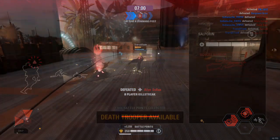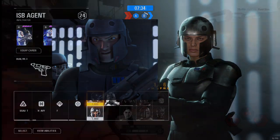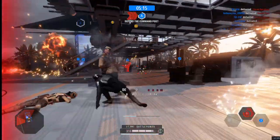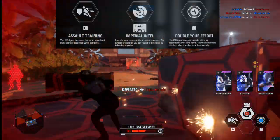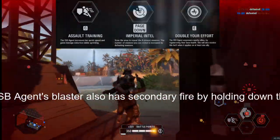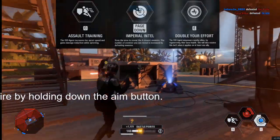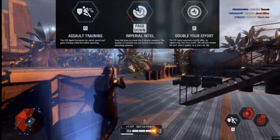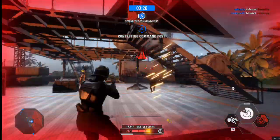The Empire's ISB Agent's appearance is based on Agent Kallus from Star Wars Rebels, and, like him, is adept at melee combat. When defeating enemies with melee strikes, you replenish a portion of your base health. Like the Sith Trooper, Imperial Intel reveals the four closest enemies, but increases with kills. Double Your Effort regenerates the base health of nearby allies, but also regenerates her own when it applies to at least one ally. Assault Training increases sprint speed and reduces the damage she takes while active.